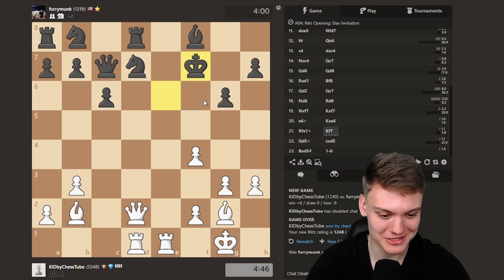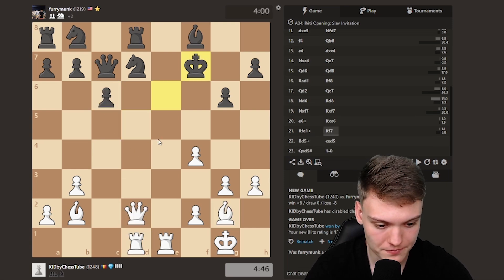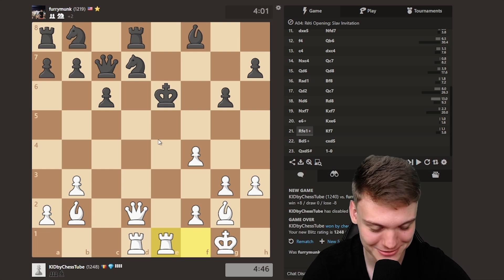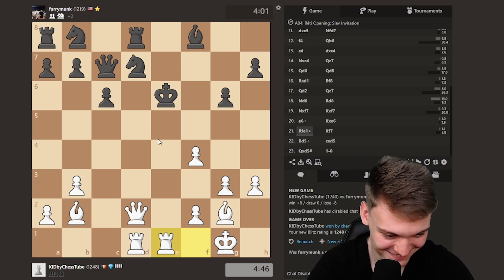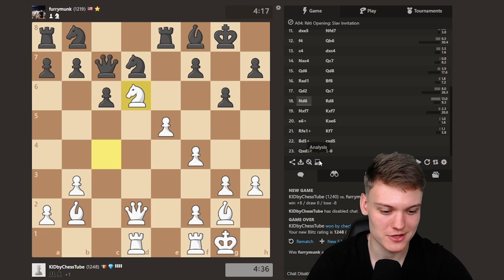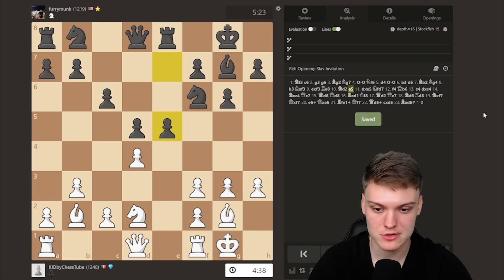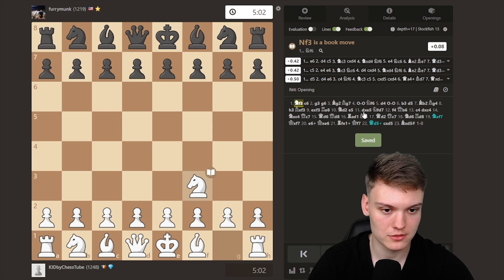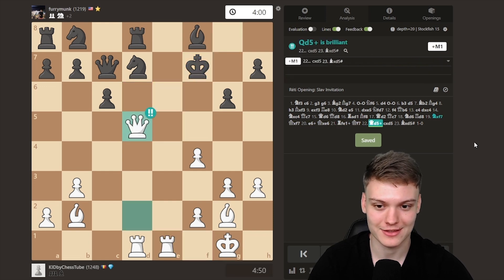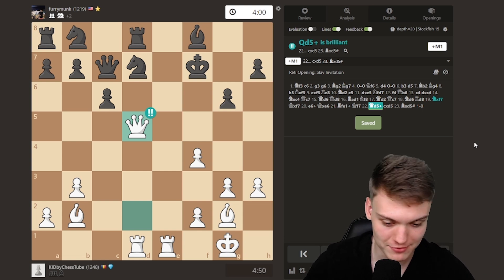I was just showing off a bit with this Queen D5 move — just going Bishop D5 was also fine. But Knight takes on F7 had to be played. Yes, it was an Eric Rosen stream for like 10 seconds. Yeah, I kind of think that Knight takes on F7 was the right move — even though my calculation is super rusty and I don't see these things in advance. I sometimes just go with the flow and it works out. Knight F7 — brilliant move! And then Queen D5 — another brilliant move! Two brilliant moves in a game — have you guys ever seen this before?